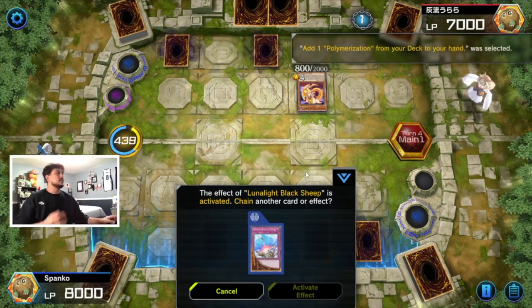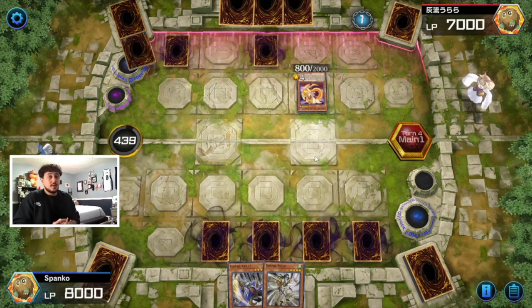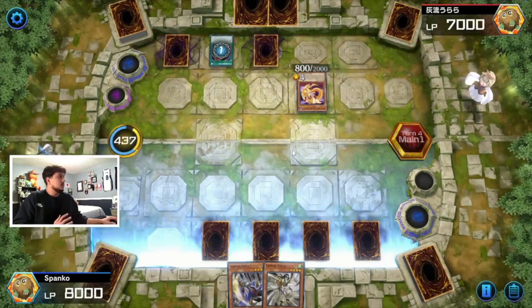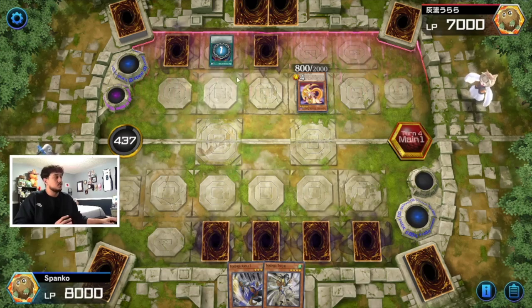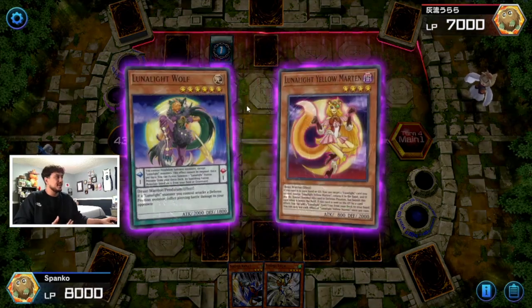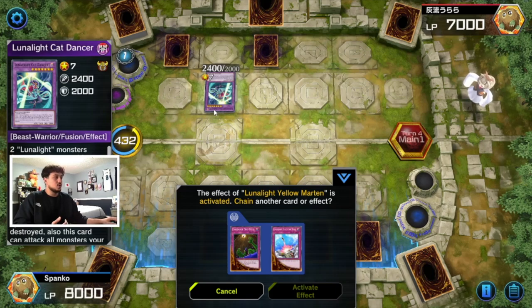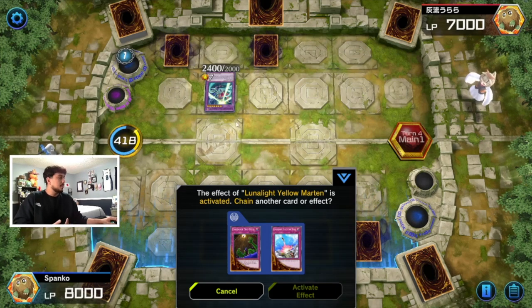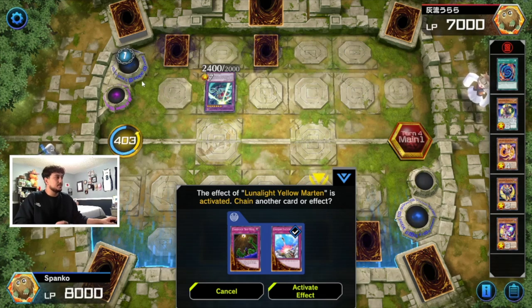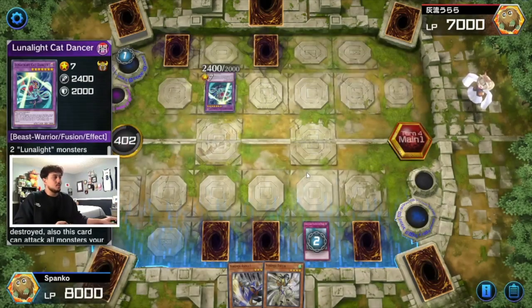He's gonna add a Poly. This is what I expected — he'll add Polymerization and make a fusion monster. As soon as he makes that fusion monster, that's when we flip one of our trap cards, stop him from playing, and I think we'll be in a good spot. He goes Cat Dancer. It cannot be destroyed by battle — that's fine, we have bunch of trap cards for it. If we just Compulse this, he's gonna be in a really sticky situation. He'll get to add a spell off of the yellow, but if we get rid of the fusion monster itself, he doesn't really have any more plays afterwards.